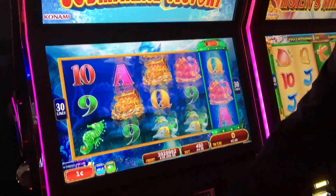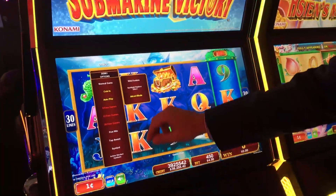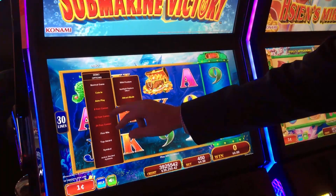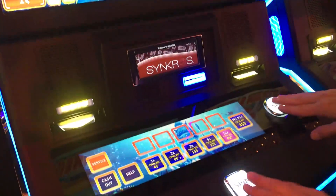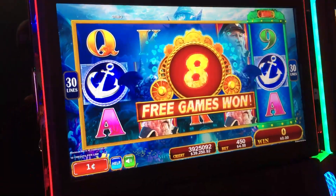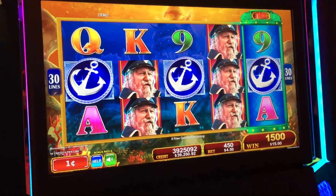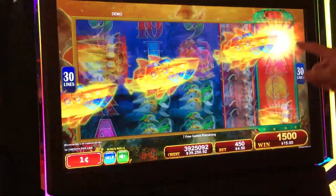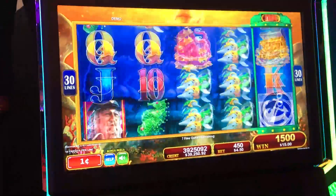We'll go ahead and show you some of the symbols. Brand new button deck — digital and manual bash buttons. We've got some free games. Something Konami does very well is free games. The free games of submarines are going to add to the fifth reel to make it highly likely you're going to get the submarine feature.